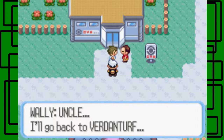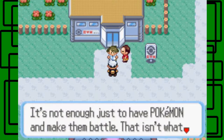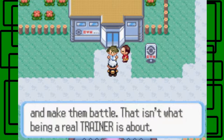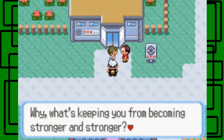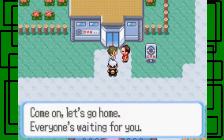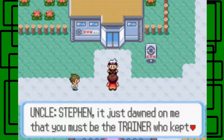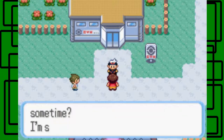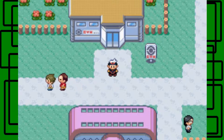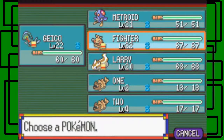I kind of feel bad for one-shotting his Ralts — maybe I should have two or three-shotted it. Wally says he'll go back to Petalburg. His uncle thanks me and says it's not enough just to have Pokémon and make them battle. 'Wally, what's keeping you from becoming stronger?' He notes that I'm the trainer who kept an eye out for Wally when he caught his Pokémon. 'Why don't you visit him in Petalburg sometime? I'm sure Wally would enjoy it.'